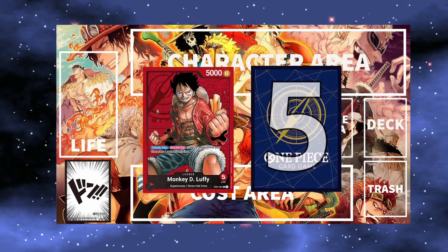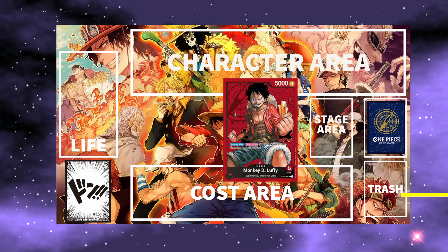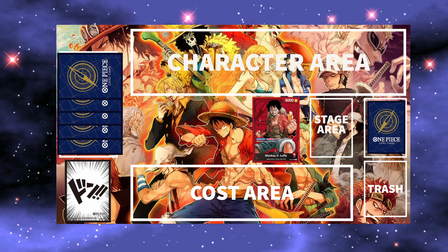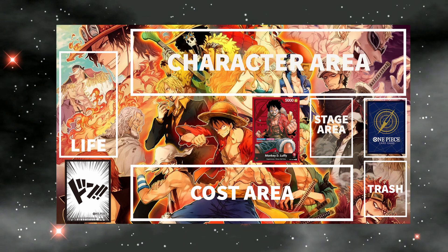First, what you need is to draw 5 cards from your deck. Then take a number of cards from the top of your deck equal to the life value written on your leader card, and without looking at them, place them face down in the life area. They're basically your leader's HP along with your opponent's. Destroy them all and you win, or if the opposite happens, then you lose.